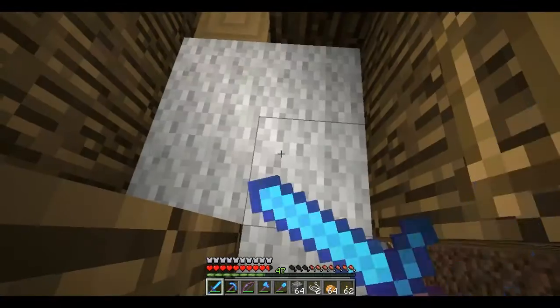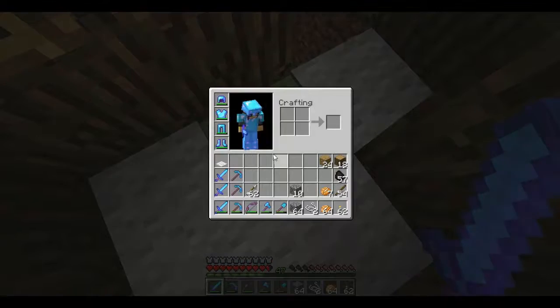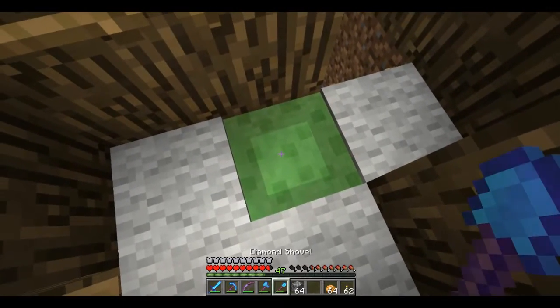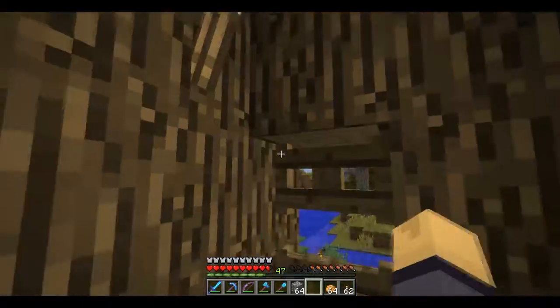The floor there — you can see — is slime blocks. It's a pretty generous thing, covered in carpet. And that's because I fall. When I first built the treehouse, it didn't have a tree on the exterior.